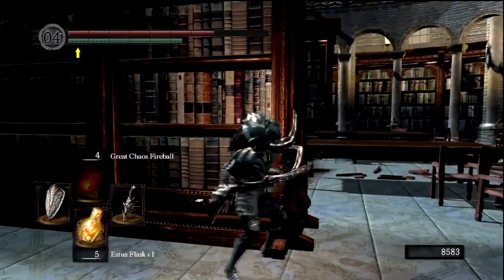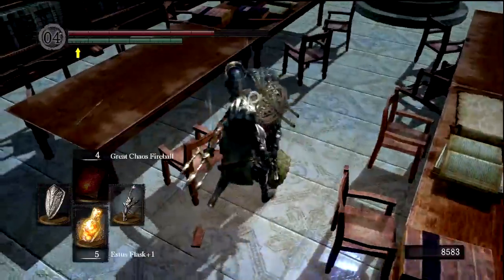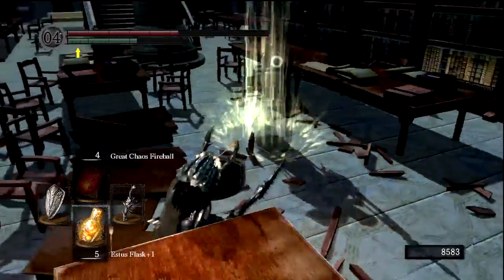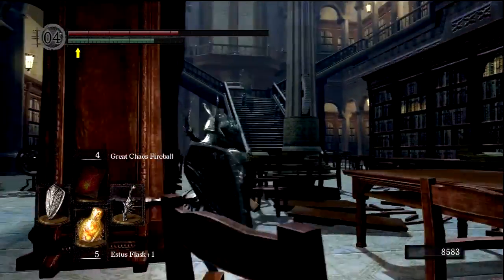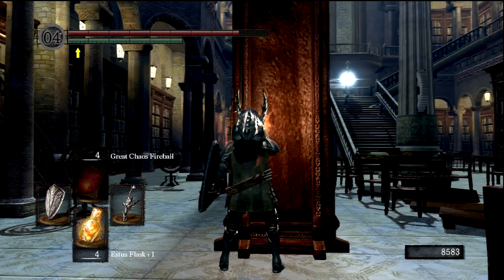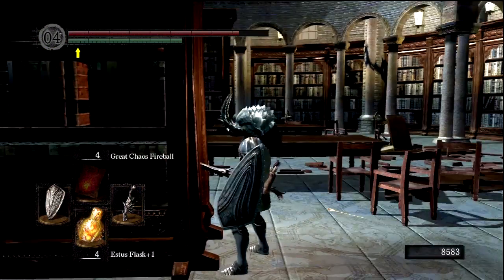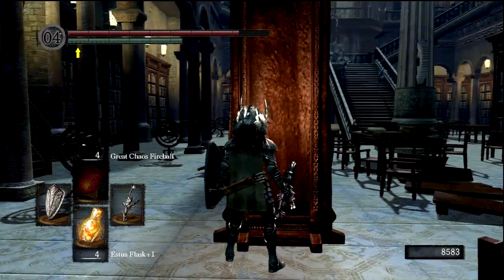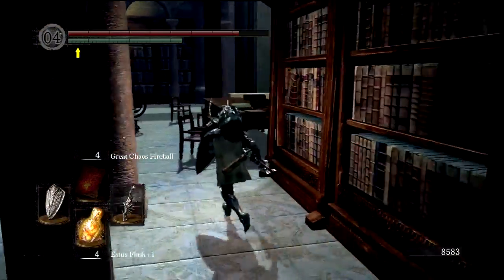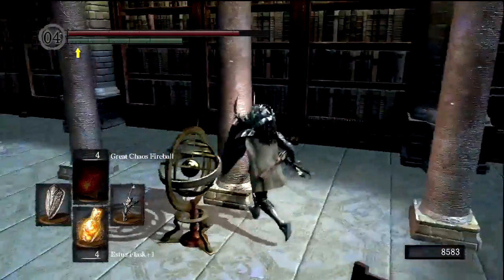We'll come across another bonfire fairly quickly, so as long as we can survive with 5 Estus here. What do we have in this room? We have a Channeler — total dickbag. We have a couple of Crystal Soldiers somewhere. Just roll over that Soul Arrow. These will hit you through your shield — wow, did a lot of damage through the shield.